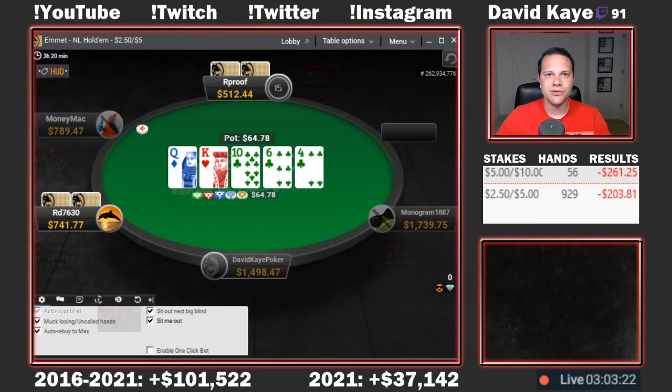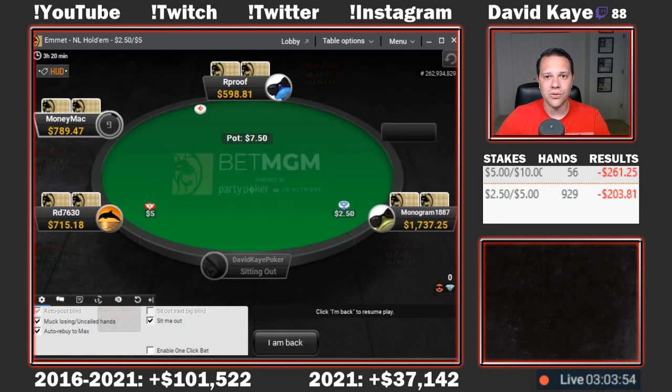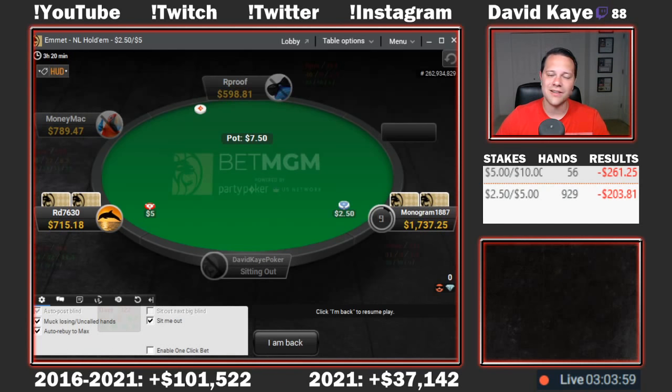That's going to wrap up our cash session for today. We played about three hours. We played 56 hands at 5-10 and lost 261. We played 929 hands at 2-5 and lost 203. Total loss on the day is minus 465. We were up about 600 near the end of the session but ended up losing about 1,100 from that point — a frustrating way to end the day. Lots of interesting hands, including the last hand with the ace-high flush draw, the hero call with pocket kings, and the hero fold on the queens.